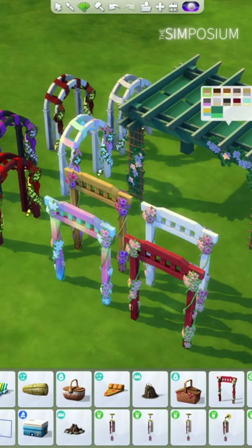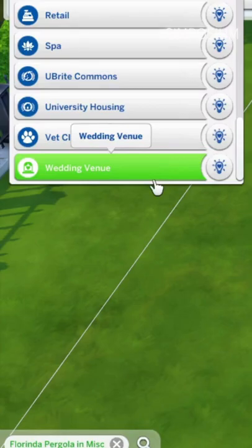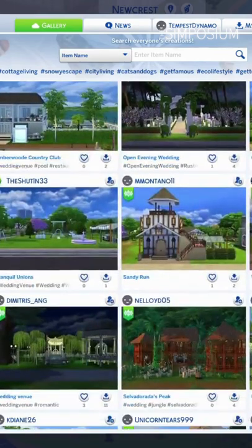Moving over to build mode, base game wedding arches and pergolas also got new swatches, and the wedding venue lot type is now available to everyone, with some great builds already in the gallery.